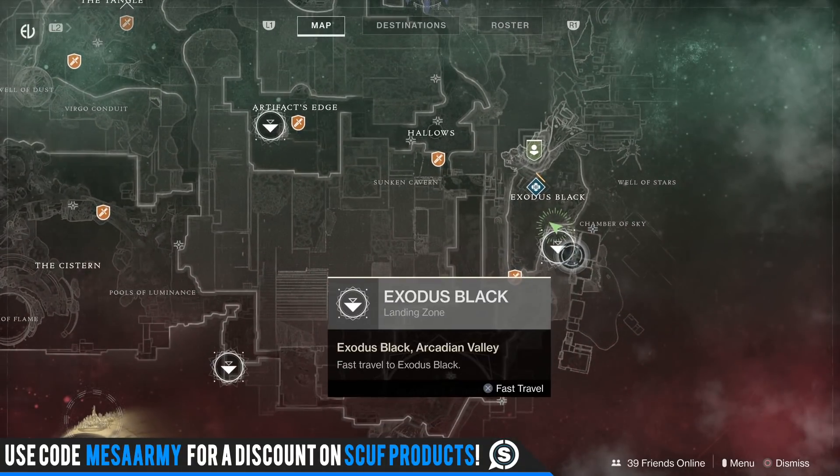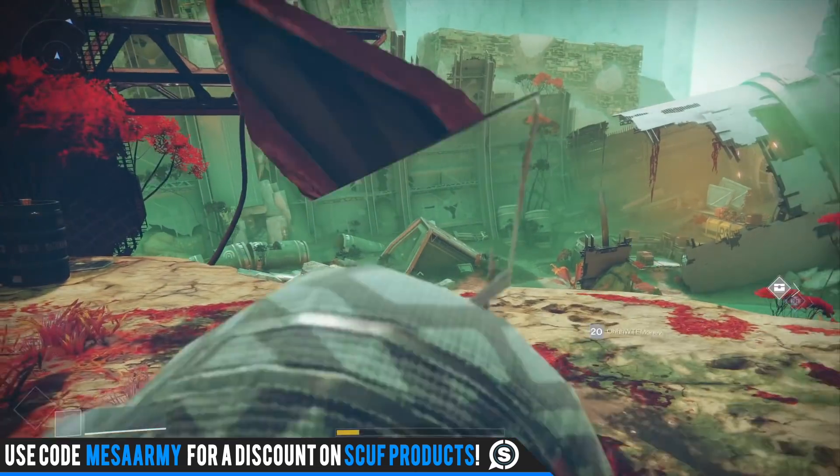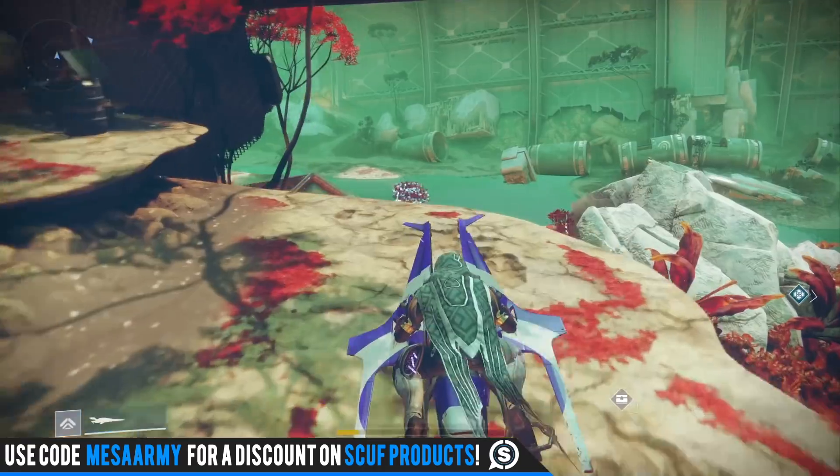The first bounty is located over on Nessus at the Glade of Echoes. You want to fly into the Exodus Black landing zone and make your way over there. For the new folks, I'm going to let the footage roll out on how to get to this lost sector.